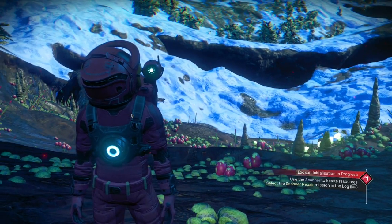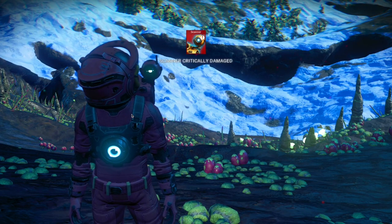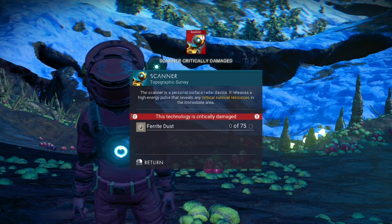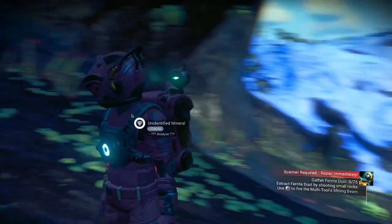It says on the lower right: use scanner to locate resources. If I press C to scan, it says it's critically damaged and I'll need 75 ferrite dust. I right-clicked, use ferrite — you get ferrite dust from rocks.